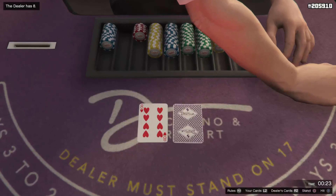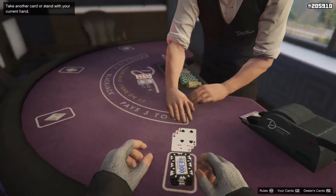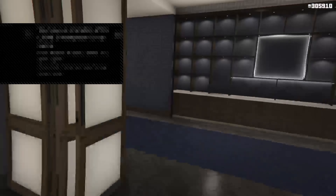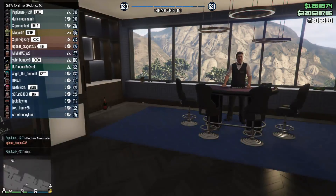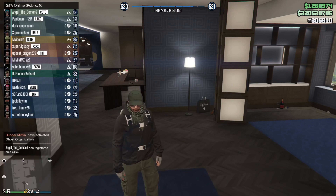You guys want a new car? Boom, $100,000. Need upgrades for your car? Boom, $100,000. Want a new makeover or a paint job? Boom, $100,000. Come on into the casino any time you're broke and you've got $100,000 — this is where it's at.